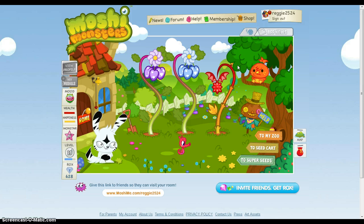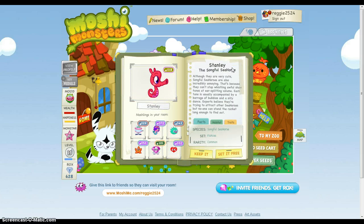In my last video, if I didn't say it — to get Cal you need a blue loveberry, yellow loveberry, and any kind of magic bean. So here's Stanley: Stanley the Songful Seahorse.